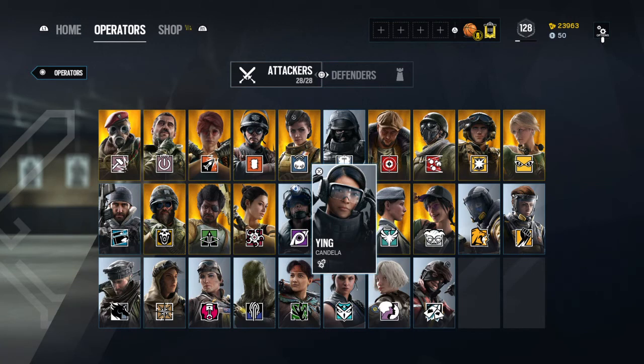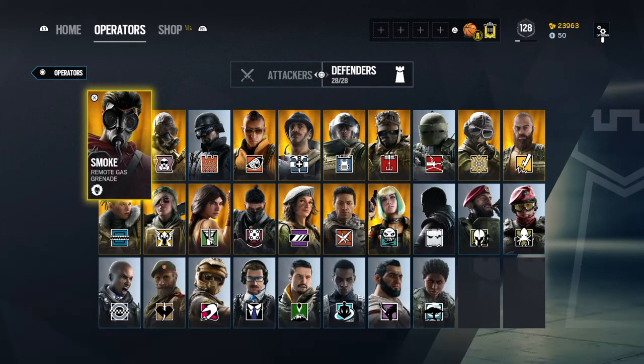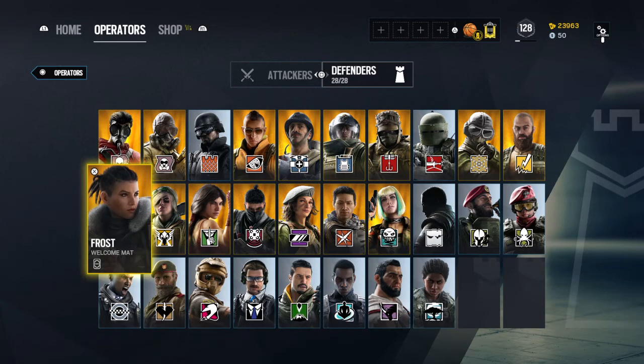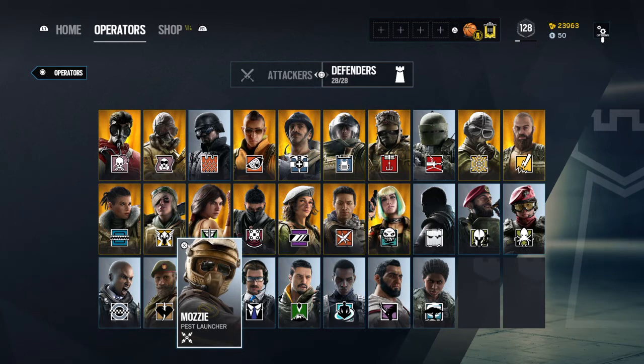If I had to predict one that wasn't those two, my prediction would be Ying or Maverick for the attackers. For defenders, my guess would be Mozzy as one option, and I think Vigil would be an option too for an Elite skin. But I still think the operators that have been out since the game launched at least deserve it as well.